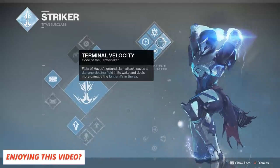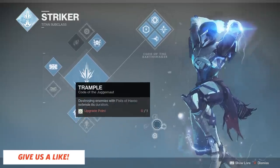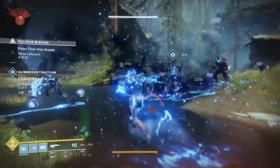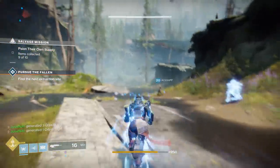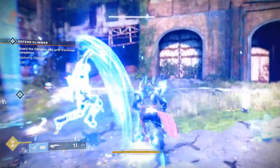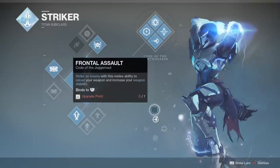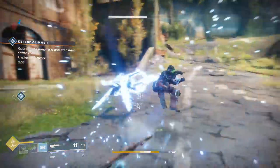The Arc Elemental Titan Striker makes a return, but not without some notable modifications. The Fist of Havoc super has been pluralized to Fists of Havoc — you can now pull off multiple minion-clearing ground pounds as well as a shoulder charge. If you want a Titan that doubles down on offensive strengths, pick the Striker. Code of the Juggernaut encourages melee combat, resulting in health and weapon bonuses. Code of the Earthshaker gives you more opportunities to ground pound and shoulder charge, with the side benefit of auto-recharging your grenades.